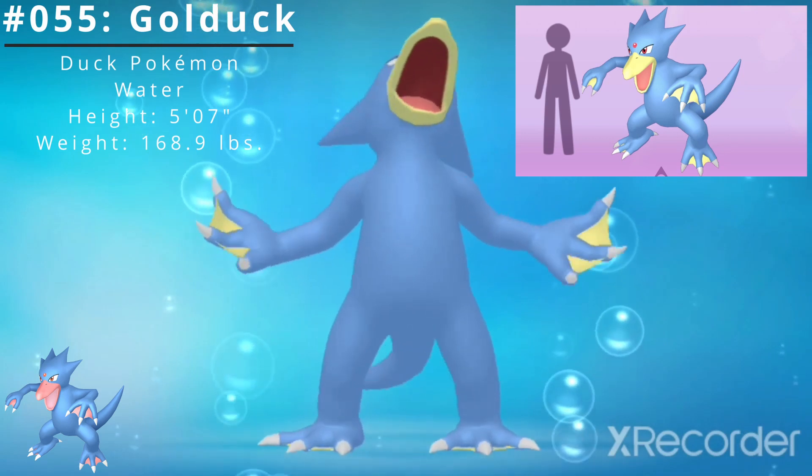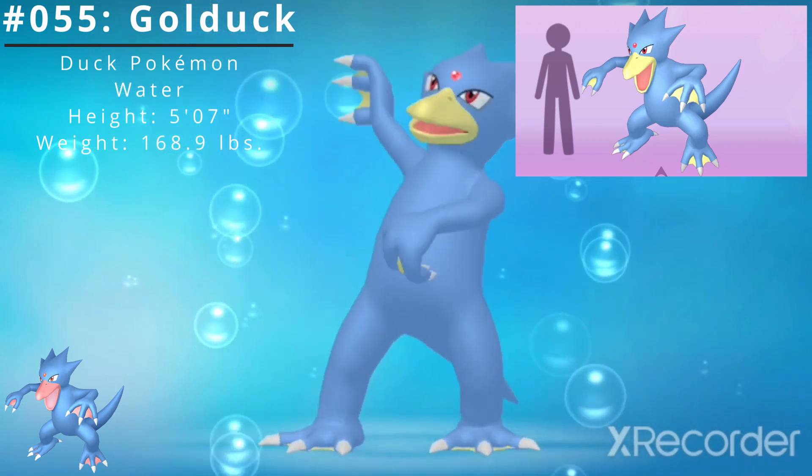Golduck has a height of 5 feet 7 inches and a weight of 168.9 pounds.